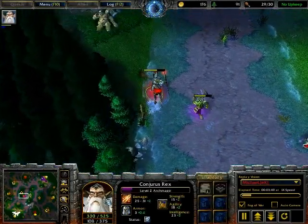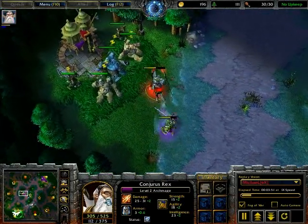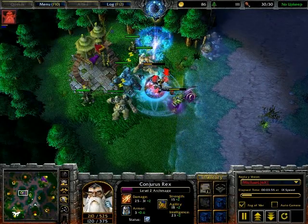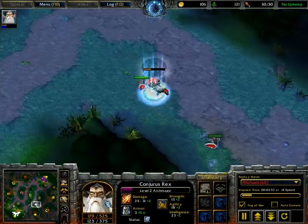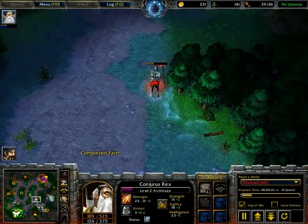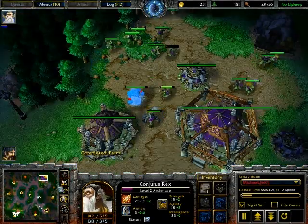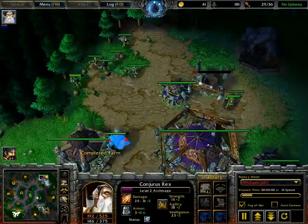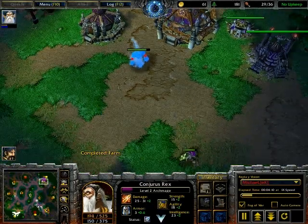This is an interesting part — he picks up a Staff of Teleportation because Fly already has the boots. Check out where he's staffing to: the footman closer to the other shop. So he's going to pick up the other Boots of Speed. That's good staff usage. The way he uses it is super effective in this game.